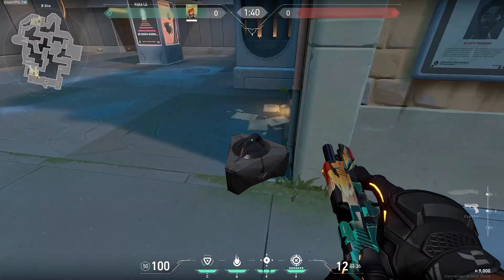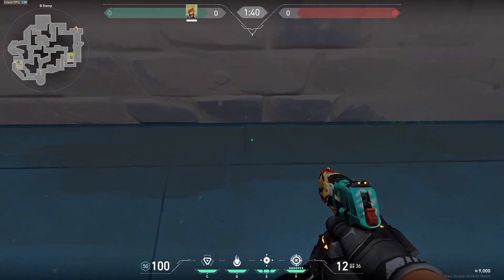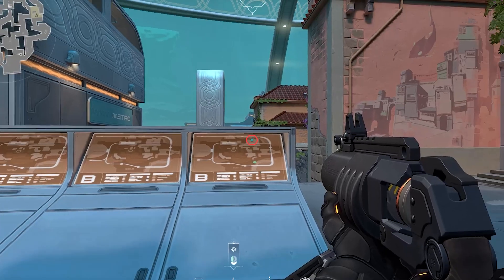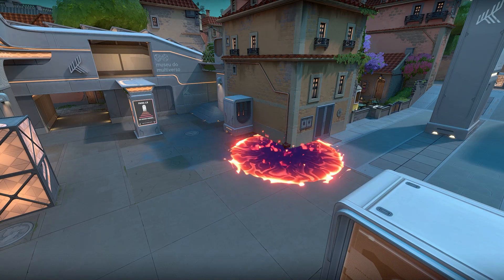Another lineup for B is you can plant close. You just need to run back and stand in the exact same spot as before. Then you want to aim at this black mark at the top of the screen and shoot the Molly. As you can see, it covers the spike once again and the enemies will not be able to defuse it. Thanks for watching.